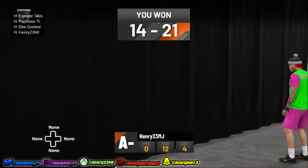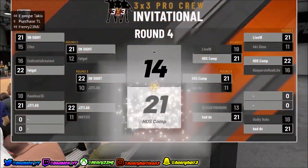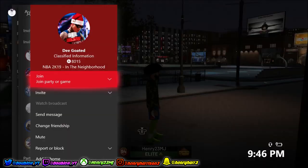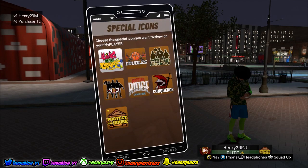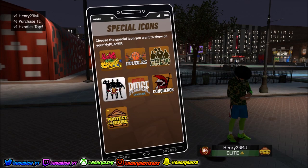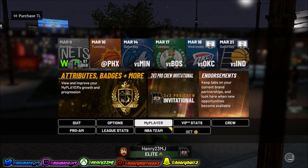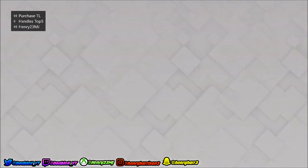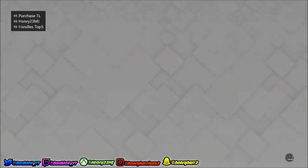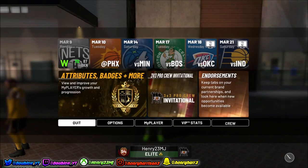One last tip: after you win the event, to get your rewards to pop up as soon as possible, dashboard afterwards, then load into a park and join a friend - that is how you get the rewards to pop up. If the icon still isn't there, go to your MyPlayer and see if the shirt pops up, which is exactly what happens here. The rewards are the same as King of the Court and Doubles - you get a shirt, an icon, 10,000 VC, 10,000 MyPoints, and I think 10x boost for every skill category.